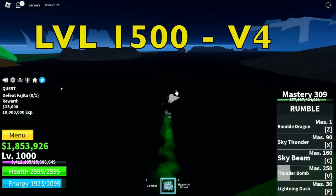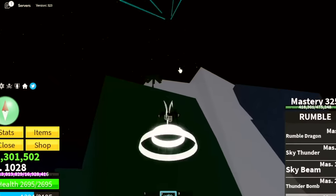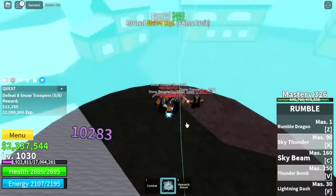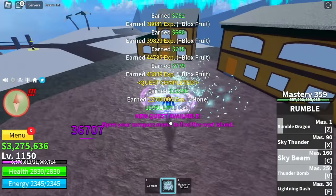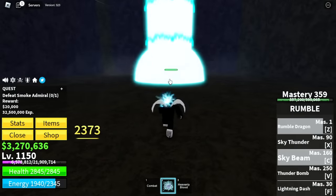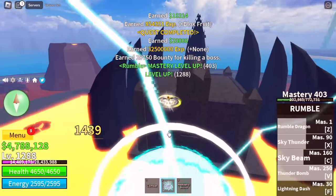Next target: level 1,500 for V4. So go back to grinding — back to Fajita with server hop until 1,028. After this, snow mountains. Target: Snow Troopers. They cannot hit you. Keep grinding here until you reach level 1,150. Stats: melee 450, defense 550, Blox Fruits maxed. Next up, hop into the cold area. Target here: Vice Admiral. This is the easiest boss to defeat. We're going to server hop until we reach level 1,288.